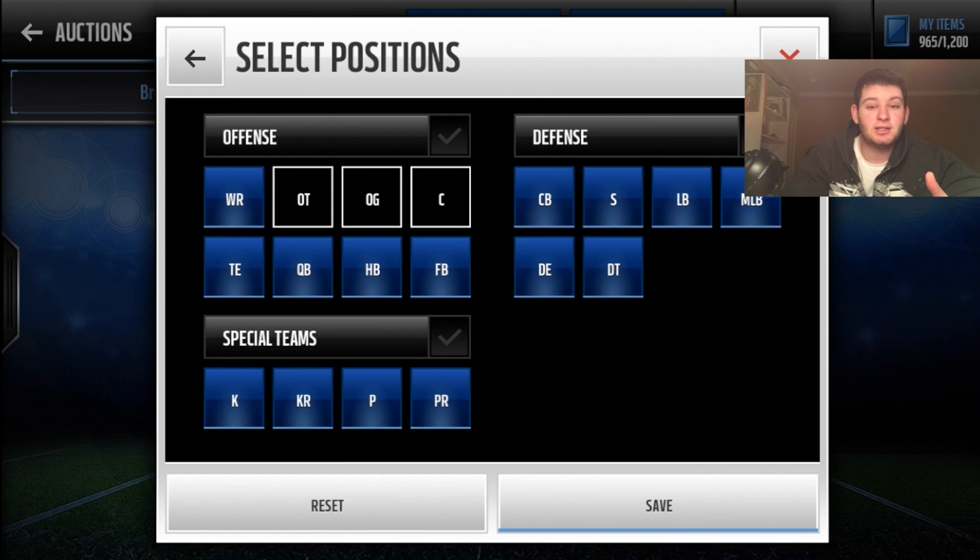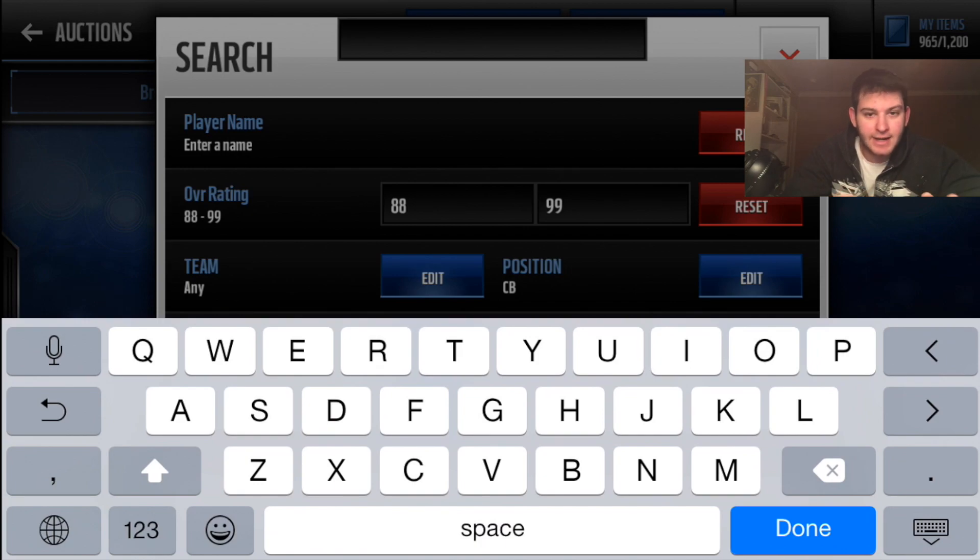We won't be doing offensive line since I'm mainly sticking to skill positions. For O-line you can pick up any base elites for around 30k. If you can afford team MVPs or team heroes, the 92-93 overalls are the best — they go for around 50k per position but are the best offensive linemen in the game in my opinion.